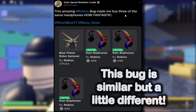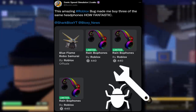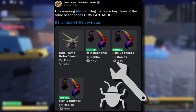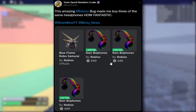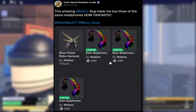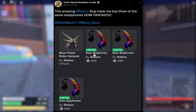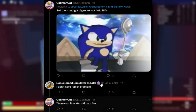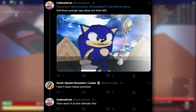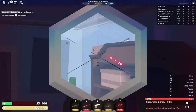A similar glitch happened to Sonic Speed Simulator Leaks over on Twitter — he said there was a Roblox bug that made him buy three of the same headphones. He went to purchase the Rainbow Phones and instead of buying one, he bought three, losing an extra 800 or 900 Robux. This one's a bit different because he didn't try to sell it — he literally just purchased it. One of his fans said he could sell them to get Robux back, but he said he doesn't even have Premium.